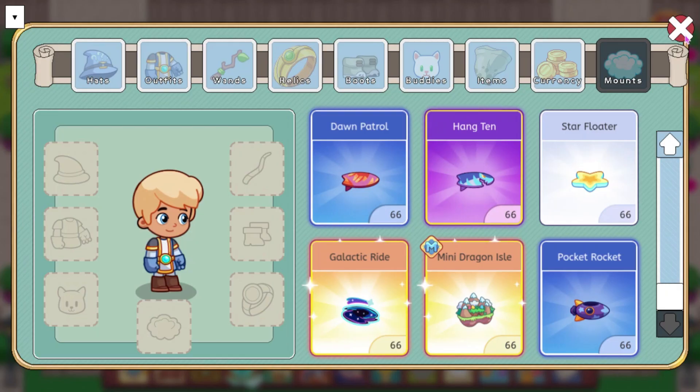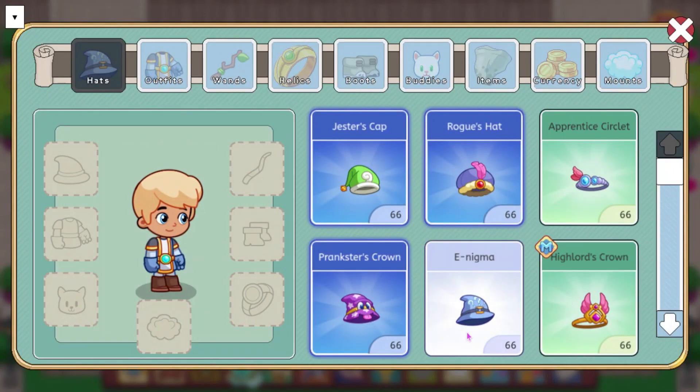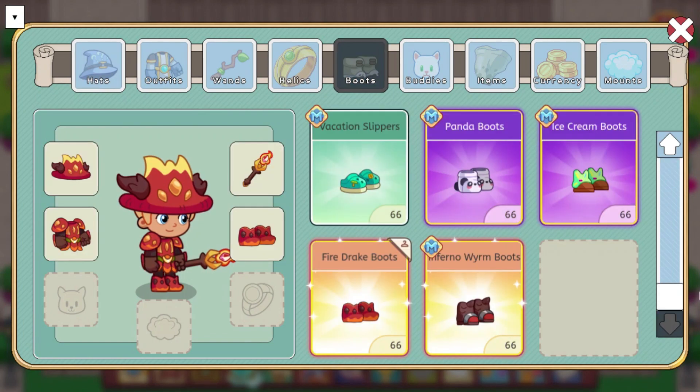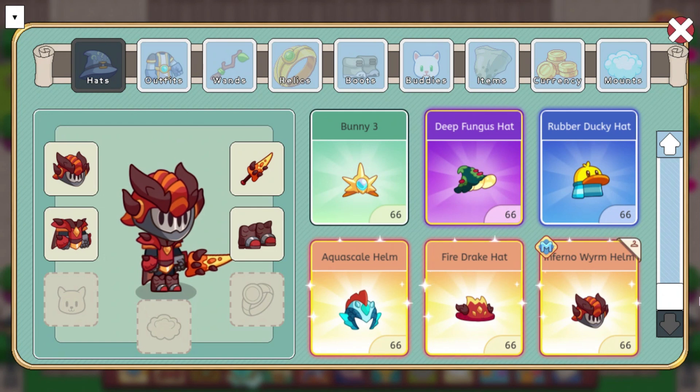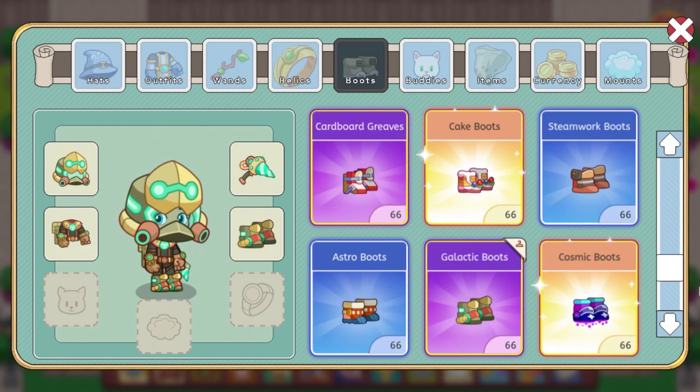I'll go ahead and put on these sets so you guys can see what they look like. This is what the Fire Drake set is going to look like. This is what the Inferno Worm set is going to look like — I think this one looks pretty good. Here's what the Cosmic set is going to look like now that we finally have a full set for that. And then the Galactic set also got filled out as well, so here's what that's going to look like.